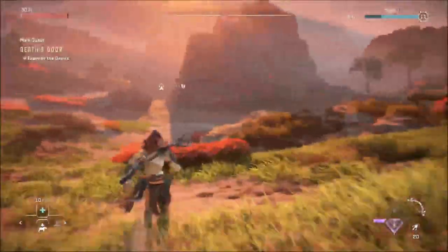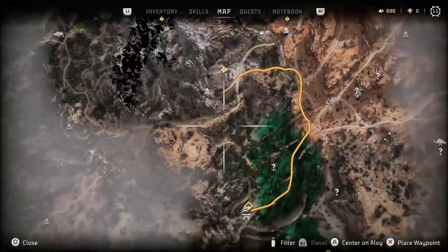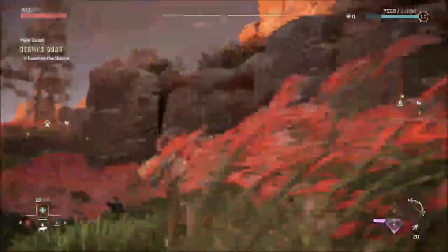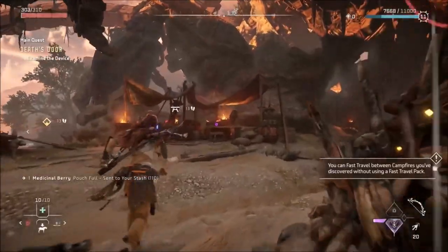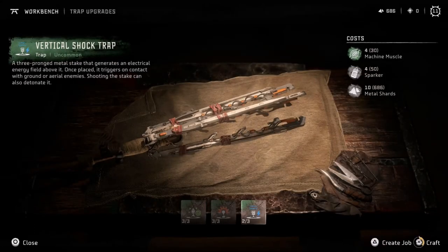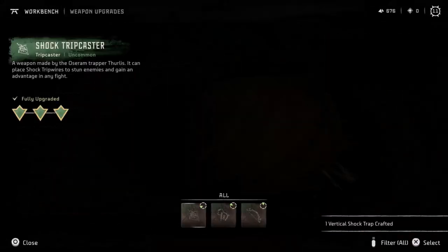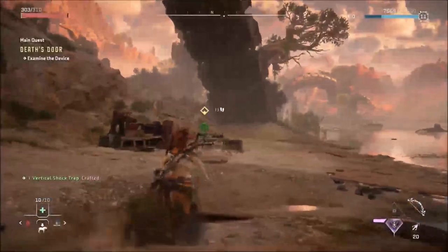We don't have anything else to do here so we're going back to the device. There's a fast travel point right here so I'll go straight to the campfire and fast travel to the main location. We're back - it told me I could use the workbench. Some armor upgrades - trap crafting, vertical shock trap. It doesn't seem like I have any more weapon upgrades. Weapons are fully upgraded already.